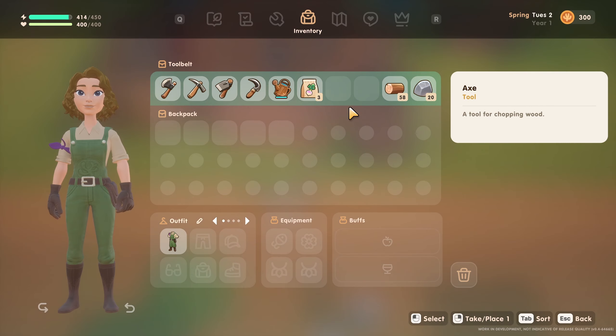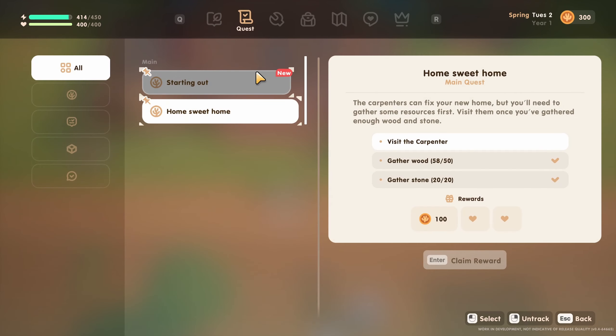I think we got everything we need to see the carpenters — to upgrade our house. I think we needed 40 wood and 20 rocks... we have exactly — wait, 50 wood, we have it, and 20 stone. Nice. Then we've got to go visit Sam at the store and harvest the crops when they're done.